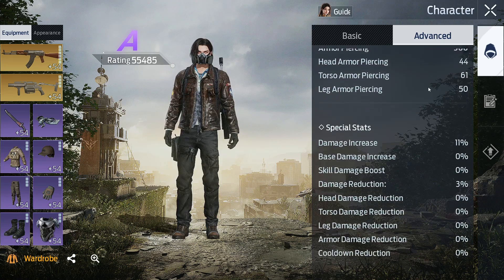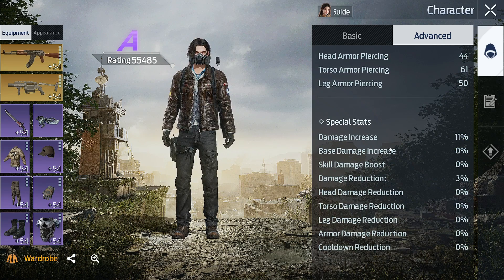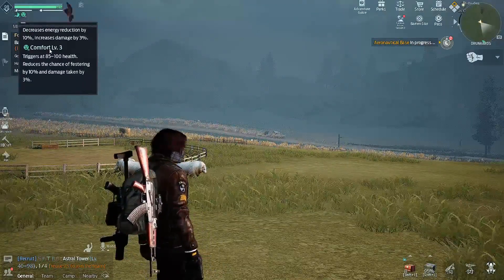Damage increase is a separate parameter that also increases damage dealt by a percentage. The main sources of this parameter are the comfort buff and purple stats in weapons.